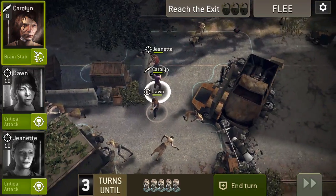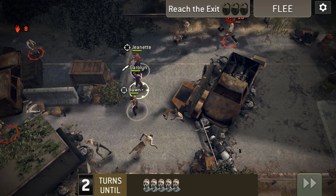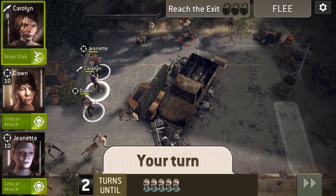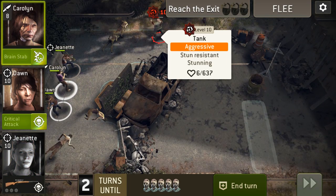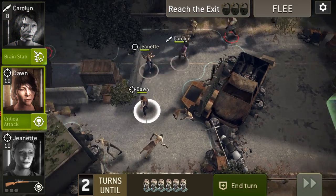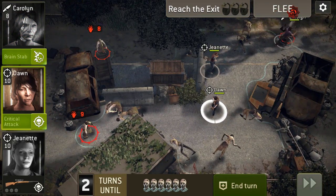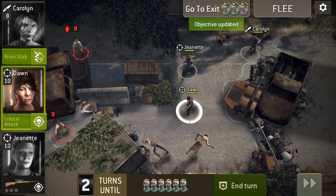Oops, darn it - trying to move the screen and swiped her by accident. Waiting for the tank to come out here, now we can take another crit shot at him. He's down to six points, we'll let Carolyn finish him off. Now we just move to the exit - we're pretty scot free here.